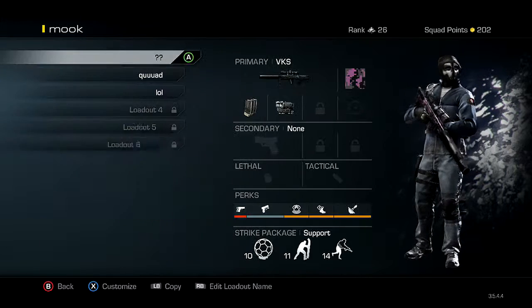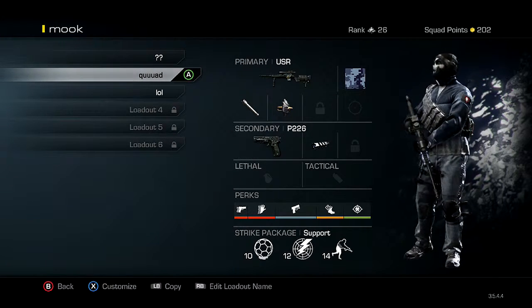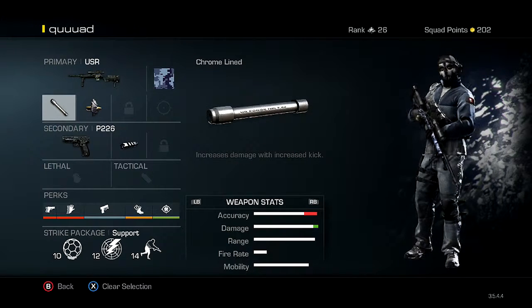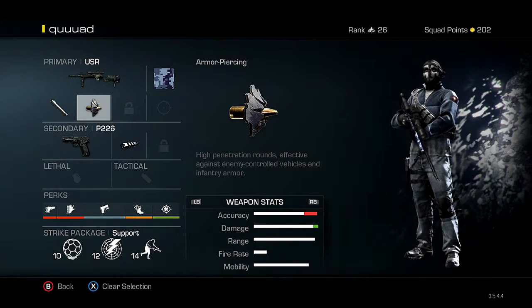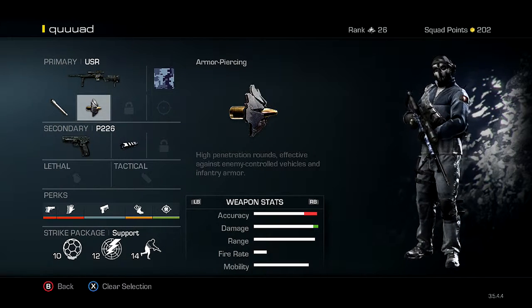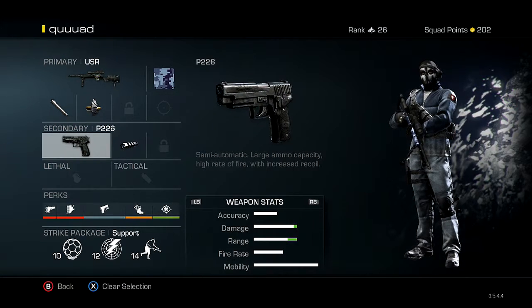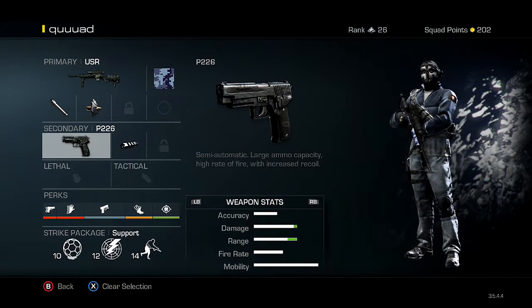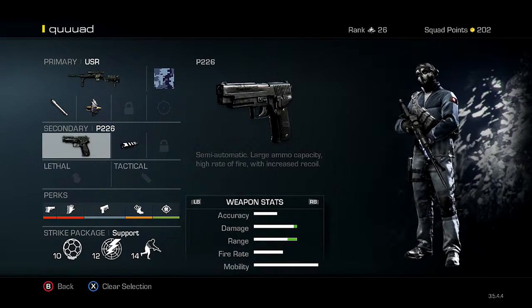Now this one is my quad class — super aggressive, trying to get montage clips. I've got the USR with chrome blind, which helps with damage, and I like the high penetration round. Sometimes I switch it to extended mag — it goes back and forth. For secondary I have a P226 with a muzzle brake. I rarely use the secondary — the main time I use it is if there's a dog: snipe it and then quickly finish it off with the P226.